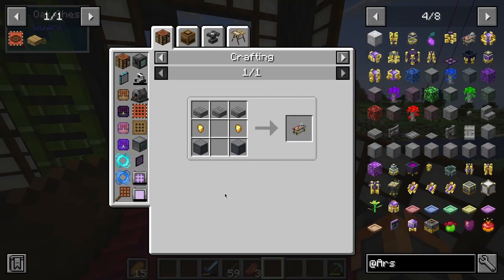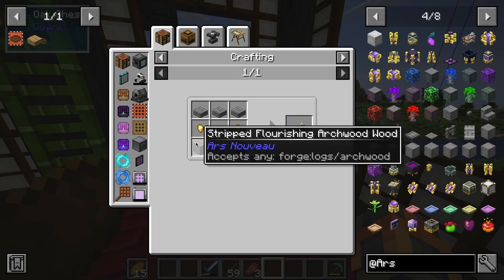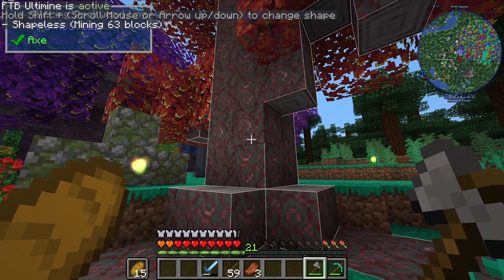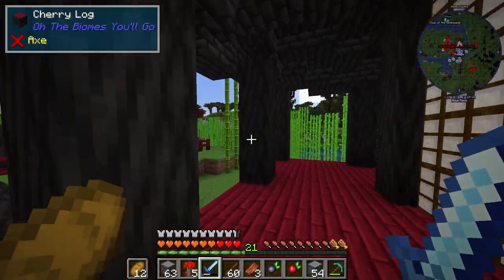The scribes table is what I need. I need two gold nuggets, archwood slabs, and an archwood log. I'm gonna grab some of the blazing — uh oh.